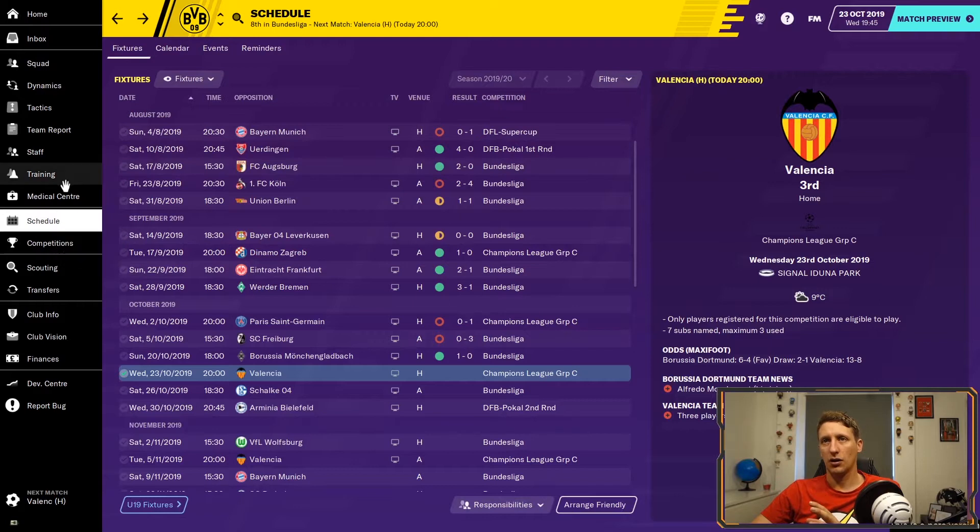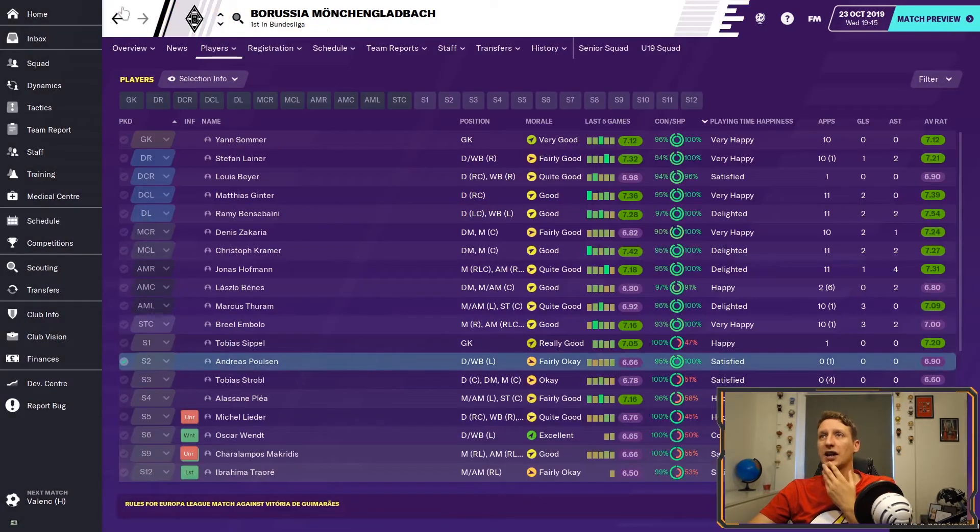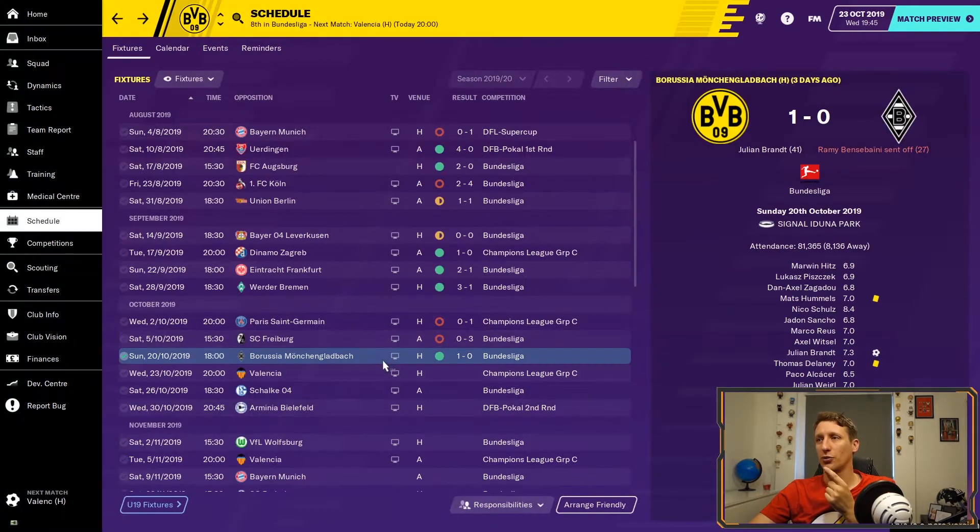I made one change. I noticed that even though our line of engagement is quite low, there's still a big gap between where we start pressing — just in their half — and then we're dropping back to the edge of the area. That's still a big chunk of pitch. For the Mönchengladbach game, who are by the way top of the Bundesliga and had won every single game up until then...